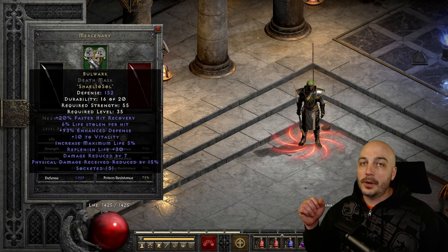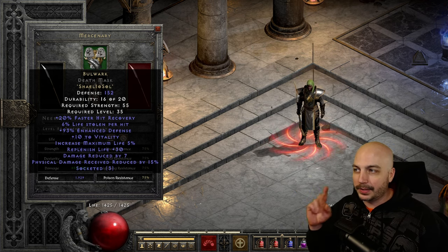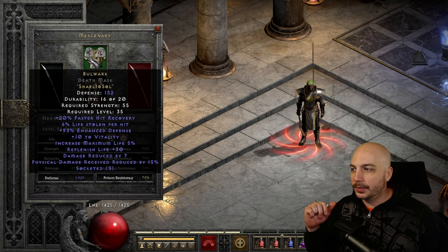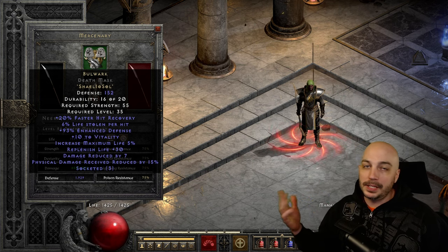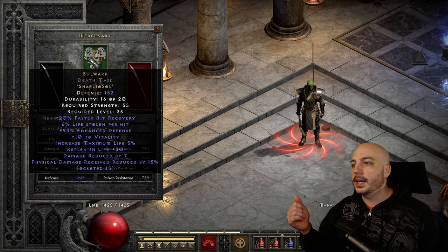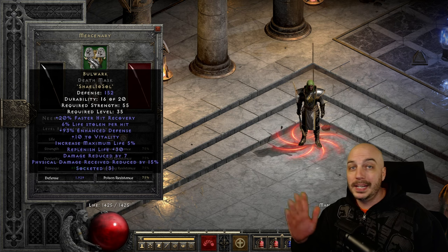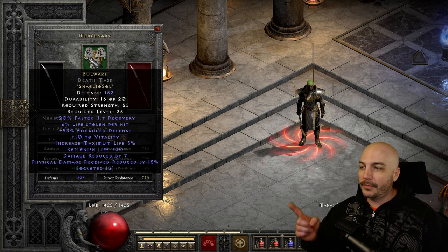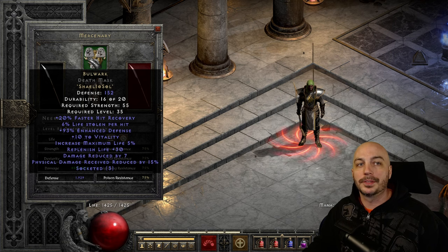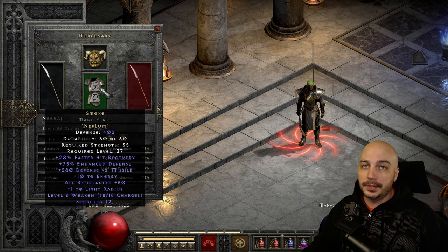I also made a Bulwark helm using a blood helm. I made just one and look at the rolls: 6% life leech — the maximum. The 93 defense isn't a huge deal but it rolls 70 to 100 so 93 is pretty good. Most importantly, physical damage reduced by 15 — it rolls between 10 and 15 — a perfect roll. Great life leech, great damage reduction; the runeword luck has been crazy this ladder.